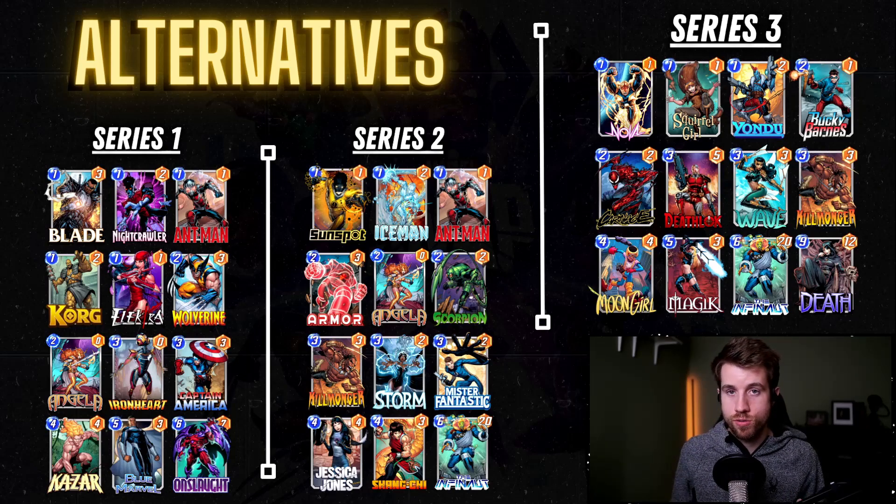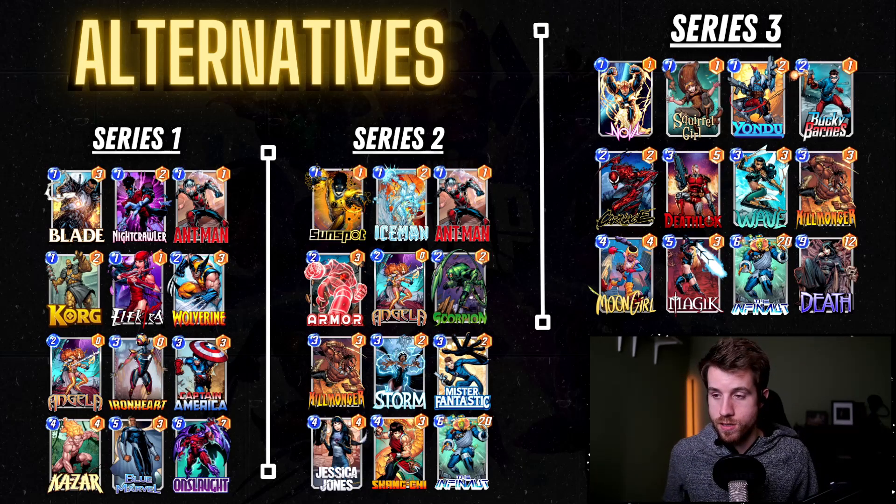Then series two, we just have a control style deck. We're incorporating Shang-Chi to counter all the Deaths that might be out there, and then Killmonger to destroy those rocks if we don't have an opportunity to pass turns. Mr. Fantastic is actually a pretty nice idea — just get a little power out there. You got all the other control pieces like Armor, Scorpion, Iceman, Sunspot to get a lot of value, and Infinaut is our big finisher. If we play Jessica Jones on four, pass on five, Infinaut on six — it's probably Happy Days. That's a nice combo.